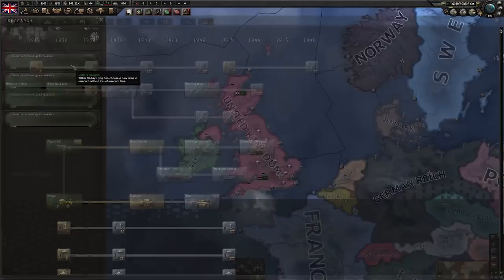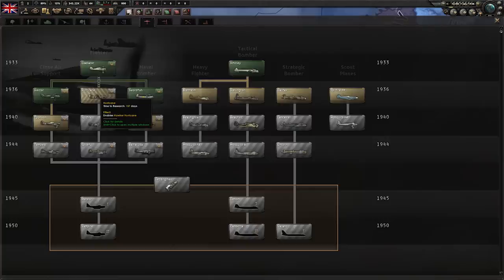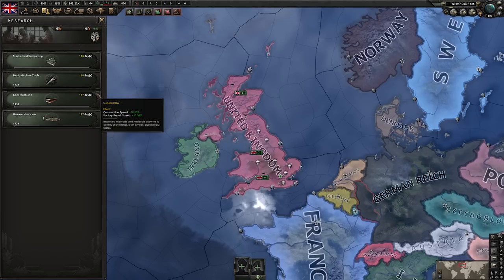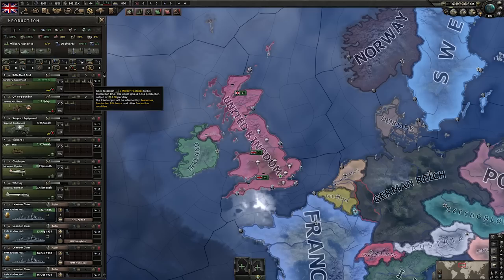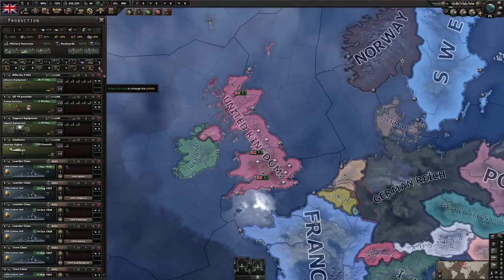Let's start out by getting our affairs in order. Research will be fairly standard: get mechanical computing, basic machine tools, and construction. And for our fourth slot, we will be getting Fighter 1s, because a few good fighters in this patch are better than a lot of garbage planes. For production, we will be ramping up infantry equipment and towed artillery. We won't need tanks or interwar bombers, and our spare factories can go into support equipment.